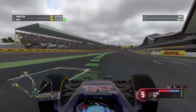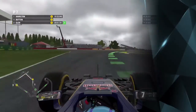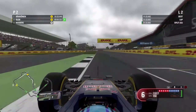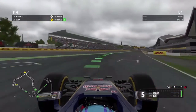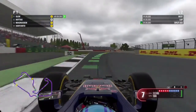We cut to our lap in Q2 and we go into P7, which puts us into Q3. Cutting to our first lap in Q3, which puts us at a current P2, but we're going to go for another lap to try and improve. We end up on the position of P4, going across the line to provisional P1 — let's see where we end up on the grid.